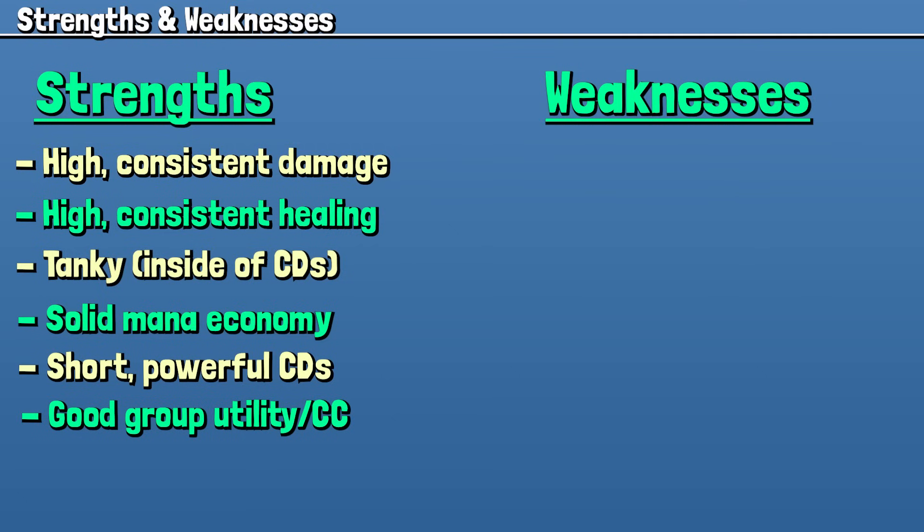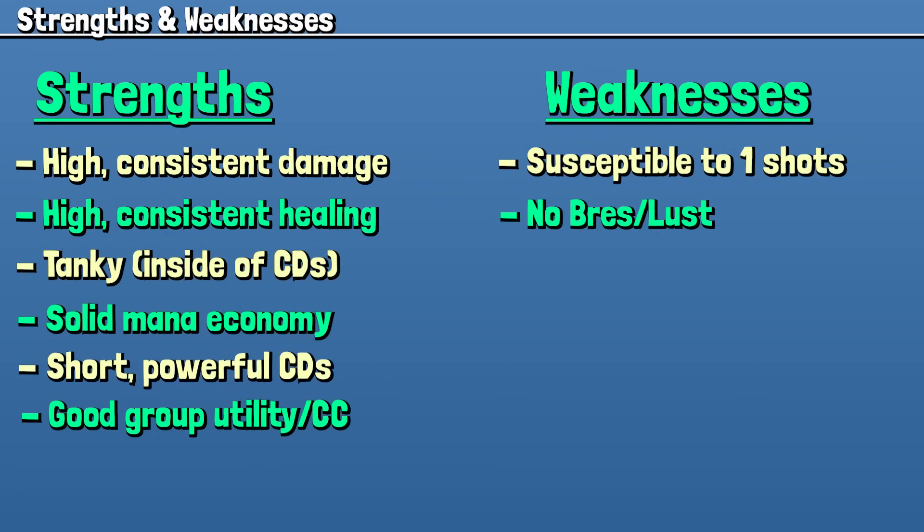To talk about weaknesses, I do want to touch on some things I'd like to see added to our kit. Even though we've received numerous changes to defensives, I still worry about our susceptibility to one shots in high Mythic Plus — this is something we've always struggled with, and it's become more prevalent as other healers received reworks and we have not. I'd love to see a stamina node added for our class tree. All the changes to Bounce Back and other defensives don't really prevent the one shot, so we're tankier now but still have the same issue of dying outside of cooldowns. We also do not have a Brez or a Lust, which makes it harder for people to pick up or form groups around Mistweaver since we're missing some non-negotiable pieces of utility.